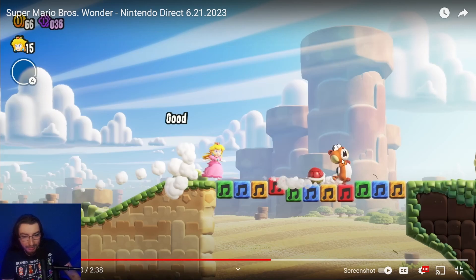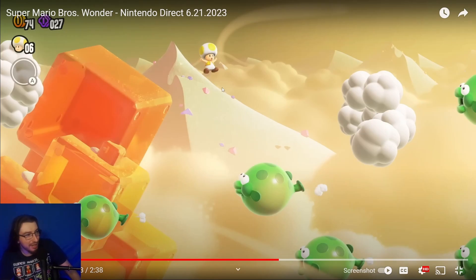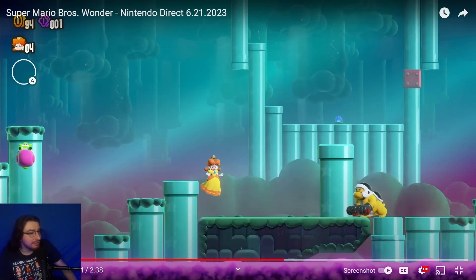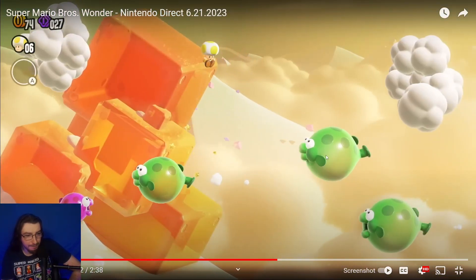Peach has floatability. We have Yellow Toad, playable here. We have Daisy, making her very first appearance in a 2D Mario game as a playable character — not her first appearance in general, as she was in Super Mario Land 1. Also, there appear to be some puffer fish in an underwater-looking level.